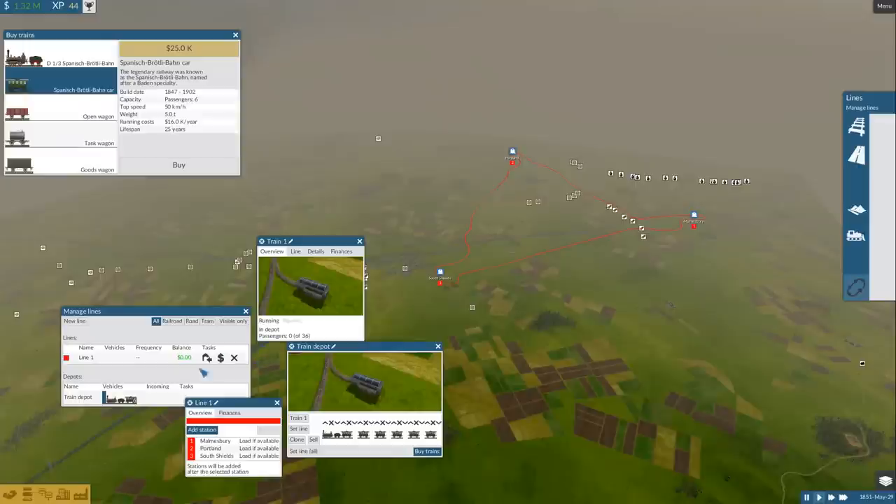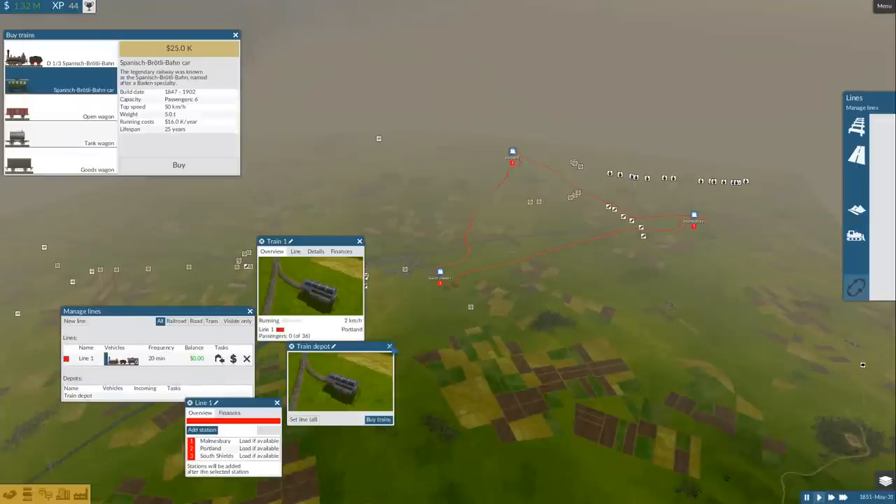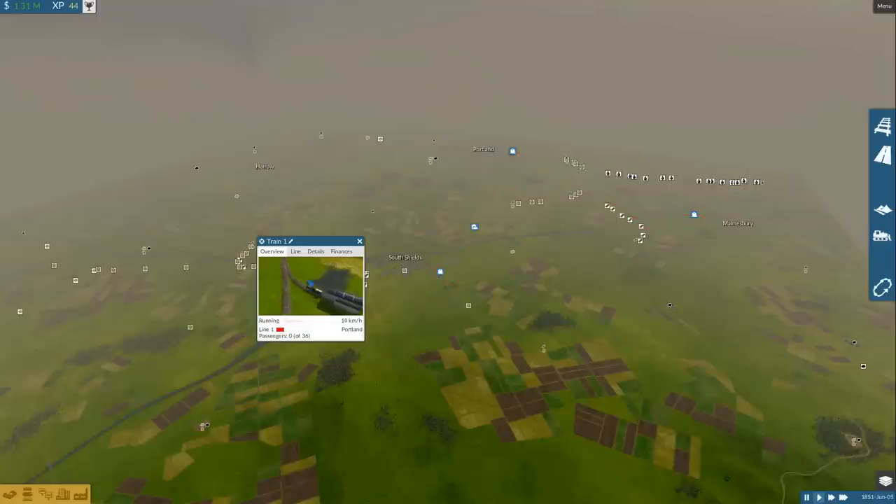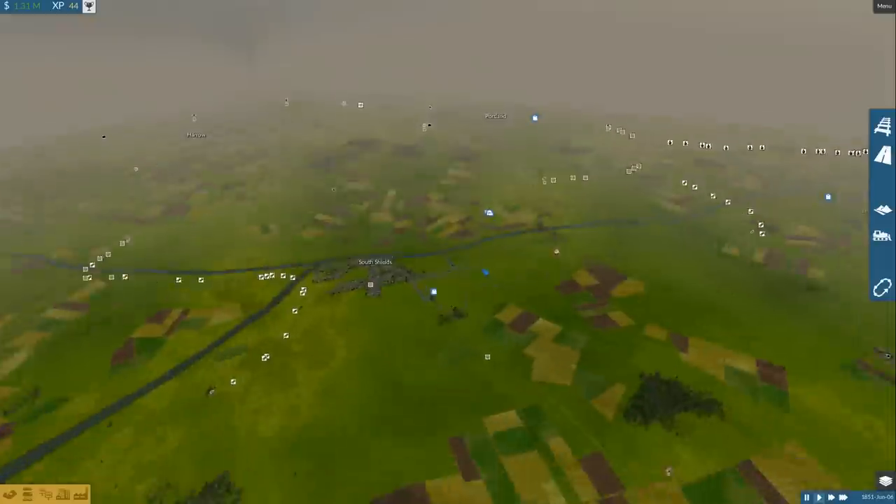What I can do now is hit the manage lines button. Now that we have our train depot and network set up, I can queue up our three stations and link them up as a circle. Afterwards, we can set the train depot and everything inside it to line number one — the red line, our passenger network. Our train will get started making its way between those towns to pick up passengers.